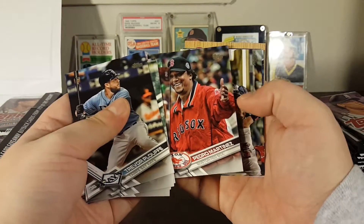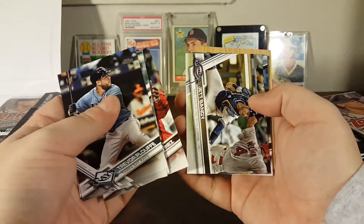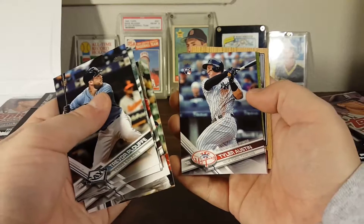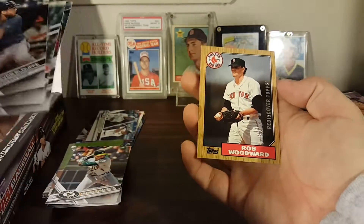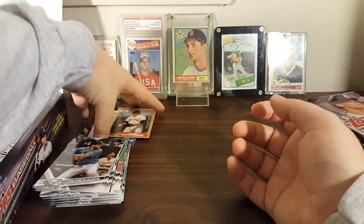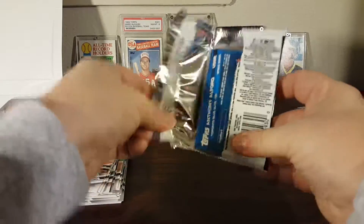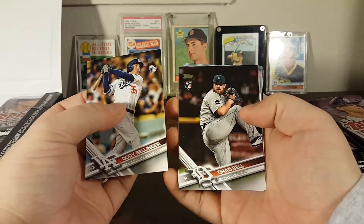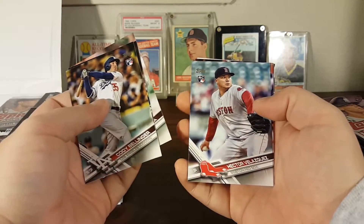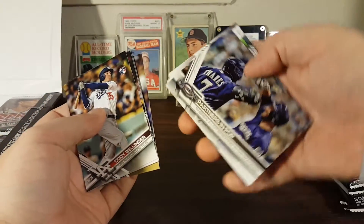Andrew Moore rookie. Pedro Martinez — what is he doing in here? Just a normal Pedro Martinez card — is he coaching now? Jet Bandy, Tyler Austin rookie, Zach Granke, Phillip Irvin — that's a silver buyback Rediscovered Topps, Rob Woodward — never really heard of him, sorry Rob, Mr. Woodward wherever you are. There's the Cody Bellinger rookie — really happy to get that. Chad Bell rookie, Jose Quintana, Hector Velasquez rookie, Casey Fien, J.P. Howell.